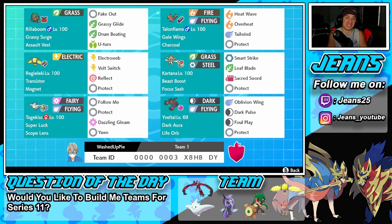Bottom left corner is Togekiss — the most off-meta Pokemon on the scene, even though it's so good. Ever since this series hit I don't know why Togekiss has really fallen off. That leads me to Series 11: Togekiss is going to be back in action because Dynamax is coming back. It has the Super Luck ability and Scope Lens so crits are going to be crazy. It's built for support — Follow Me, Protect, and Yawn to put opposing Pokemon to sleep.